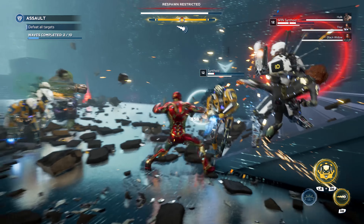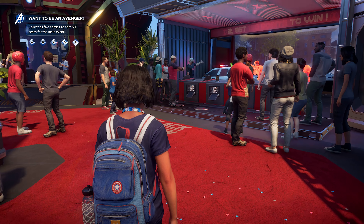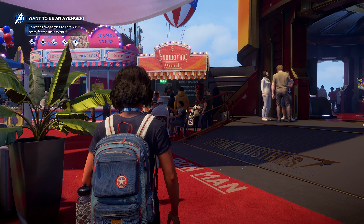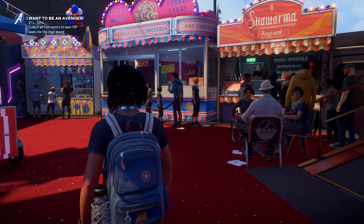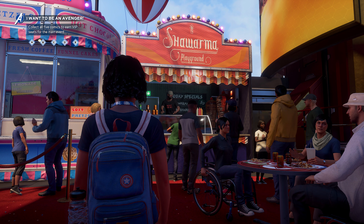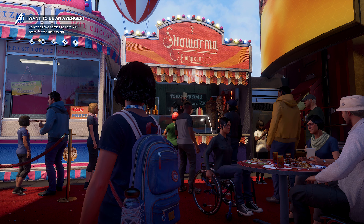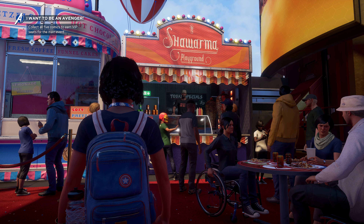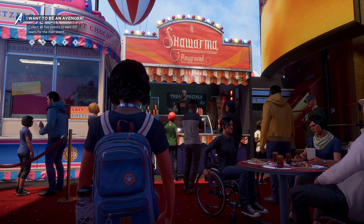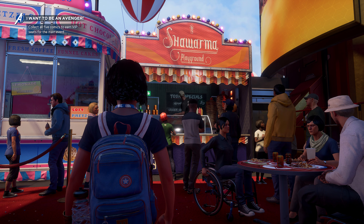The first reference can be found during the A-Day celebrations at the beginning of the game. Next to the Black Widow stand, you can find a shawarma stand. Fans of those films may recall the end credits scene from the first Avengers movie, where a battered and bruised gang of heroes decided to take a load off at a shawarma shop.